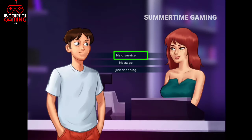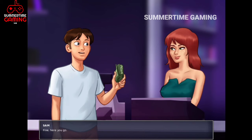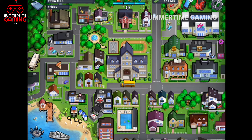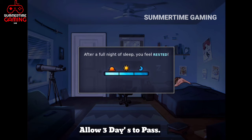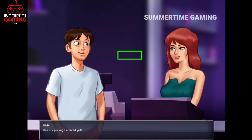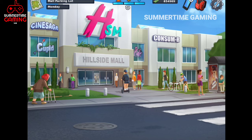Let's go inside Hillside Mall and go to the Pink store on the upper floor. We ask about the maid service and place our order — we give the money and the order will be available after three days. Let's go back home and sleep for three days to allow them to pass. After three days, let's go back inside the Hillside Mall and go to the Pink store. The top bot is now available.